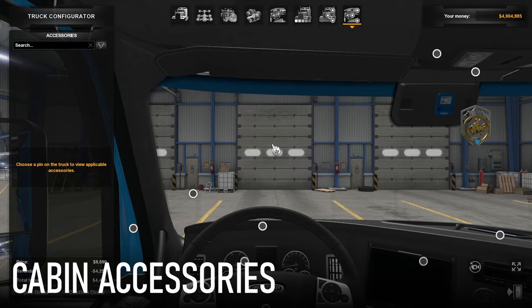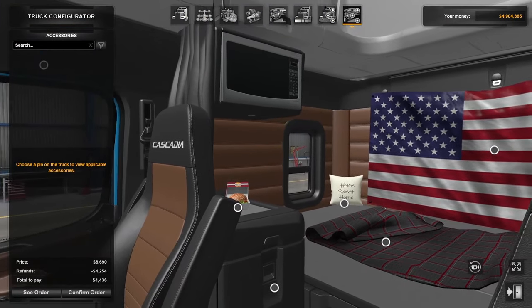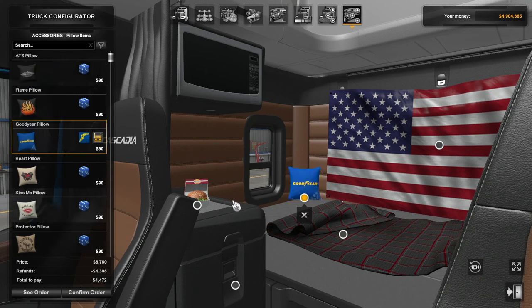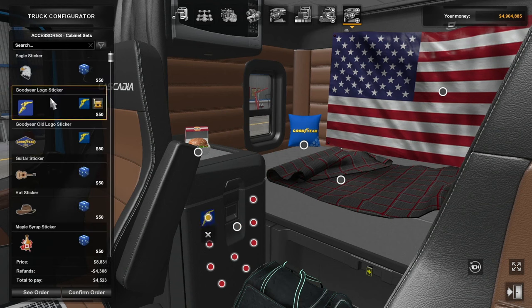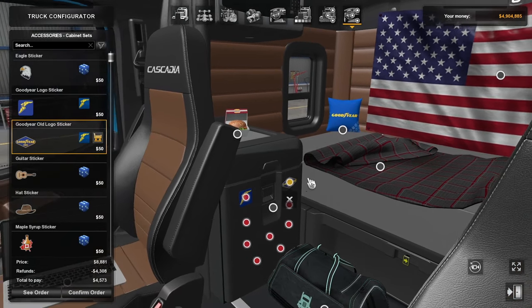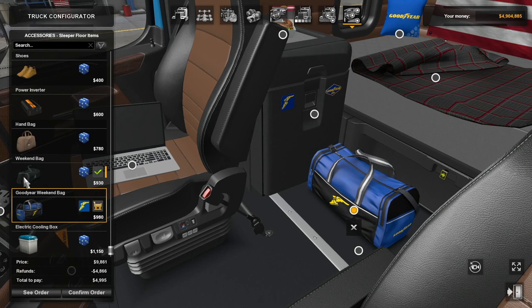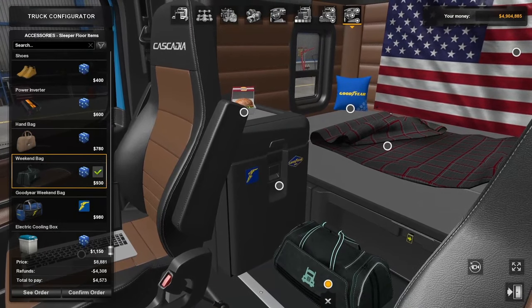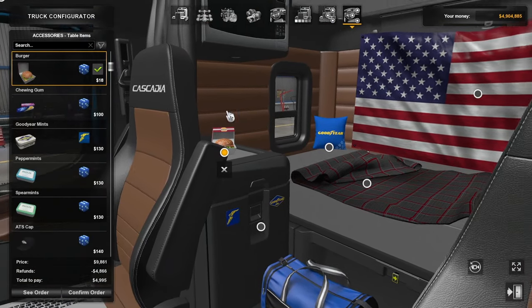Moving on into the interior, this DLC includes some cabin accessories as well as paint jobs — so it doesn't just include tires. Starting in the back and working our way forward: for pillows, we've got a brand new Goodyear pillow with a tire marking and the Goodyear logo in Goodyear blue. There are also Goodyear stickers — both the current Goodyear logo sticker and the old Goodyear logo sticker. We've also got a Goodyear weekend bag, sort of a contrast to the regular ATS weekend bag from the cabin accessories DLC.